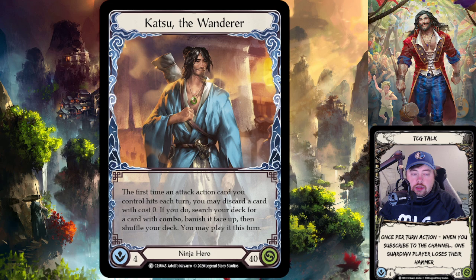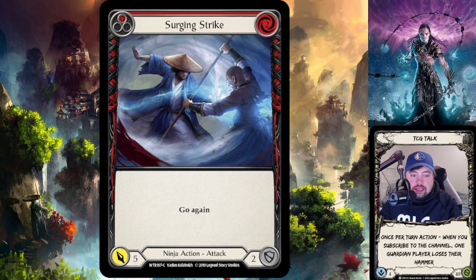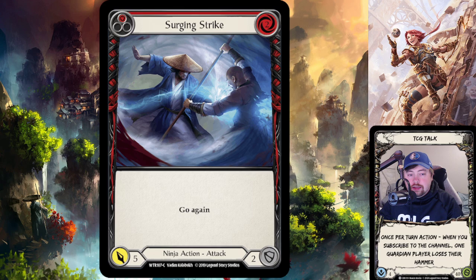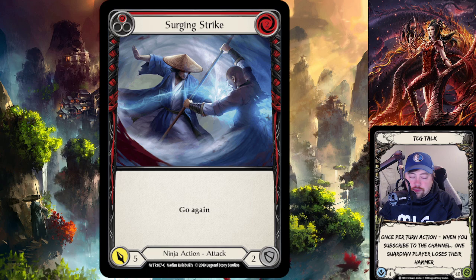He starts at 40 life, which is the base level for most heroes in the game. He has powerful abilities around cards with what's called 'go again.' In Flesh and Blood, each player starts with one action point per turn, meaning you can do one thing. If you can give that action a 'go again,' whether it's an attack, ability card, or non-attack card, you retain your action point and continue your turn.